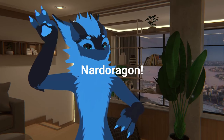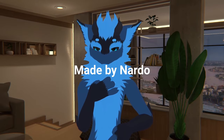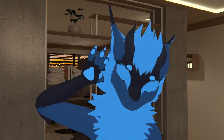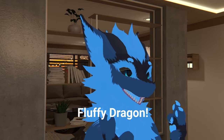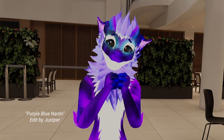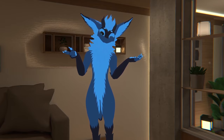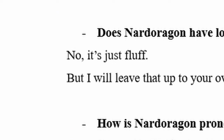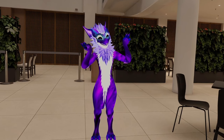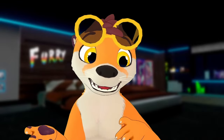The Nardoragon, also sometimes called Nardo or Nardo Dragon — because it was made by Nardo, and because it's super easy to misread — isn't technically its own species. Rather, they are meant to be an interpretation of a fluffy dragon. Very cute. However, they are often mistaken as one due to the recognizable appearance of the model. There's also no official lore on the Nardoragon, so feel free to make up your own backstory. It's just fluff — use your imagination. Many people who use the Nardoragon just like the way it looks, so if you decide to make one, there's no baggage to hold you back.